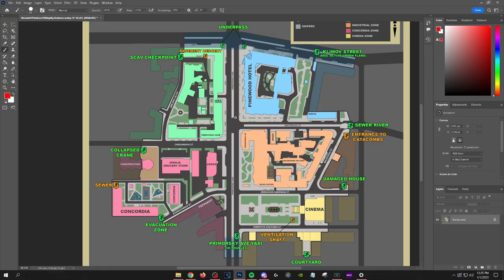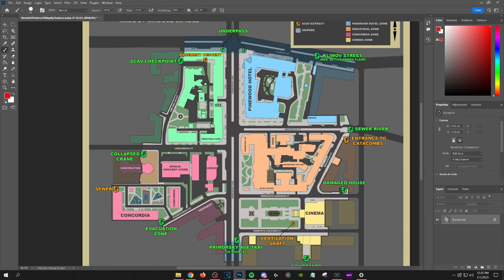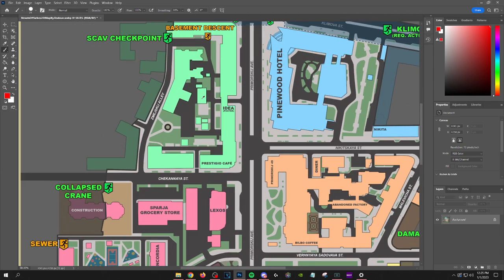let's show you where you need to go on this beautiful Streets of Tarkov map. Also do not forget to leave a like — it's the only way YouTube recognizes me and I'd appreciate that. So we are going to the green section — that's the building we need to go to.